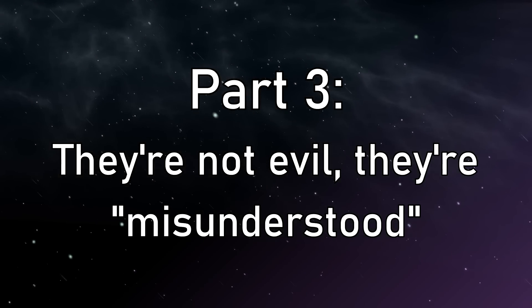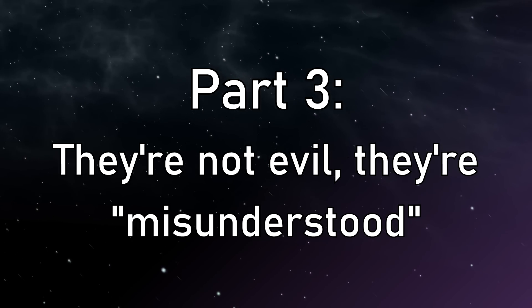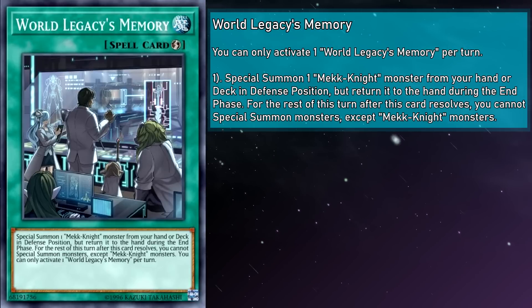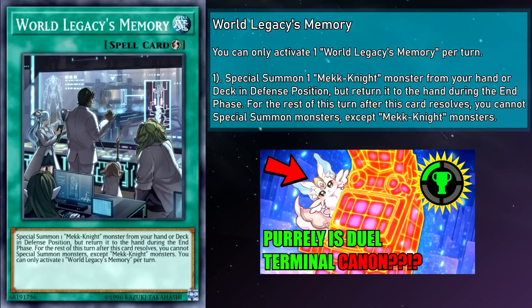Now it's time for the spells and traps. Like with most members of the World Legacy storyline, we don't really have any on-theme spells and traps to work with, but rather a number of World Legacy cards that name-check our theme in their effects. World Legacy Memory is a quick play spell card that special summons a Mech Knight monster from your hand or deck in defense position, but returns it to the hand during the end phase. For the rest of the turn after this card resolves, you can't special summon monsters except Mech Knight monsters. It can summon a blocker, get you more material for your link summons, or enable cool effects. And because the restriction only applies after you resolve this effect, you can summon whatever you want beforehand — though keep in mind this won't trigger Blue Sky if you summon it from the deck with this.